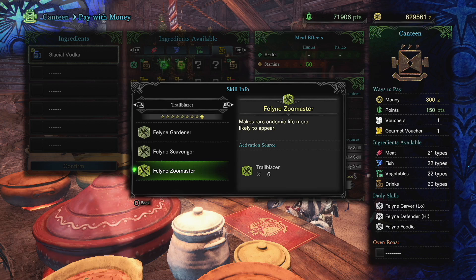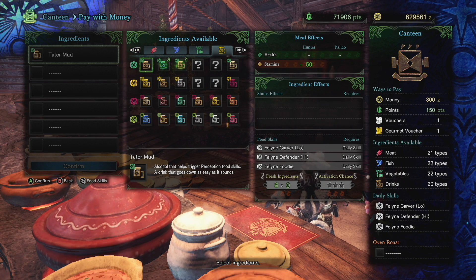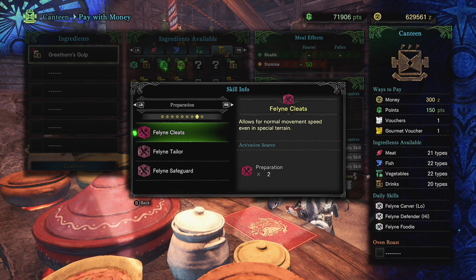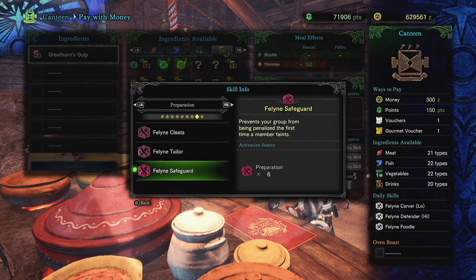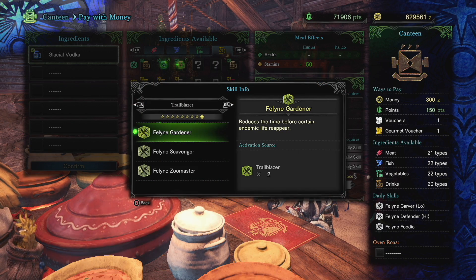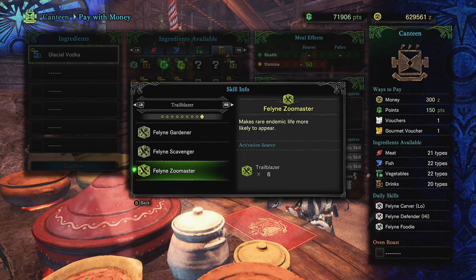I'm also going to be showing you how to unlock the meals for the Feline Zoo Master, which makes rare endemic life more likely to appear. All 12 of these ingredients are tied to the new chef in Celiana. The first path is the Preparation Skills — using two of these ingredients gives you Feline Cleat, the Tailor, and of course the Safeguard. The second series is the Trailblazer — using two gives you the Feline Gardener, the Scavenger, and the Zoo Master.